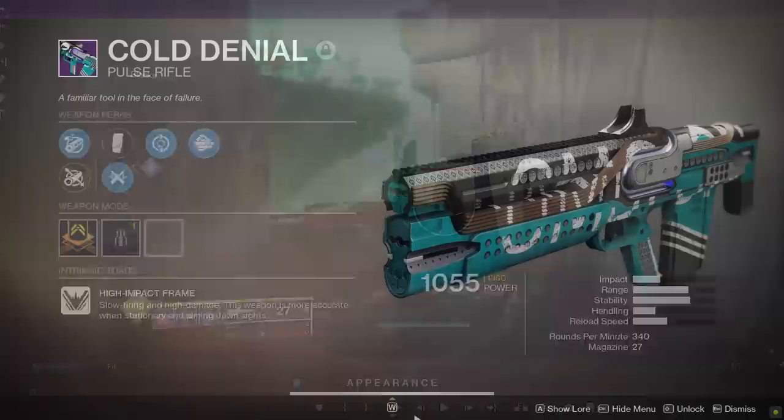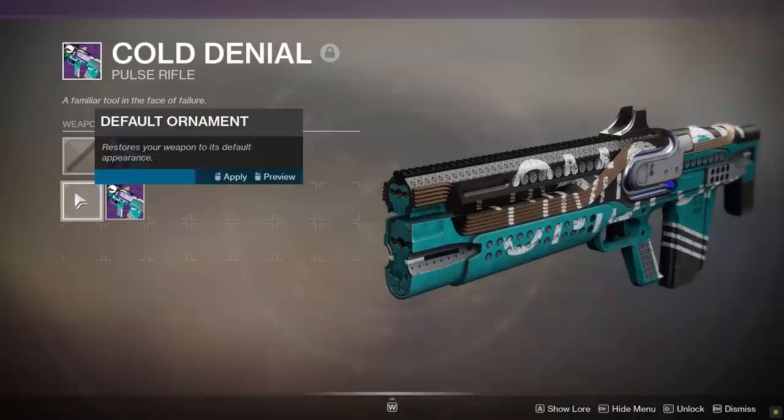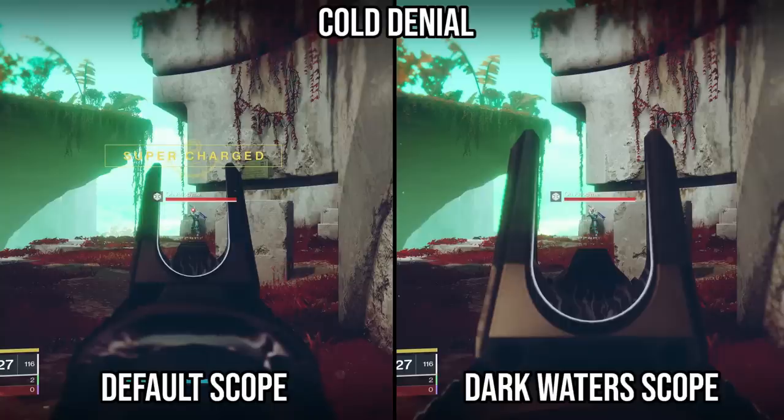As it turns out, it doesn't affect the zoom of your scope after swapping back and forth between the two multiple times. The size of my enemy never changed, meaning the zoom is the same on both. It's just the scope of the ornament that is wildly different and weird. And the funny thing is, when looking at the scope in your weapon inventory, previewing the ornament doesn't change the scope at all. The only thing that looks different are the colors on the gun — the scope stays the same. And yet, here we are. Why is this a thing? I'm asking you, because there is no answer.